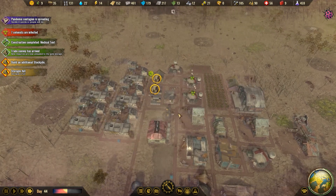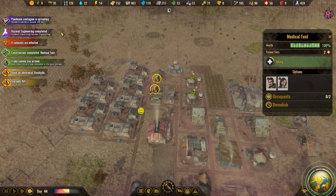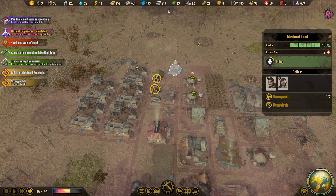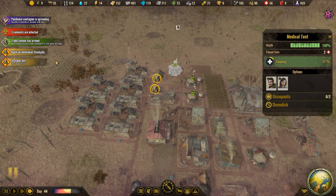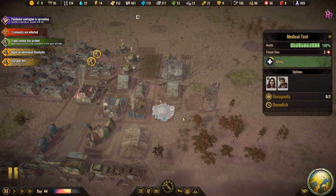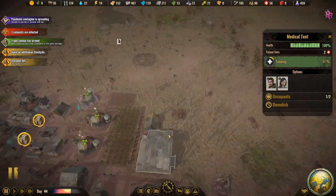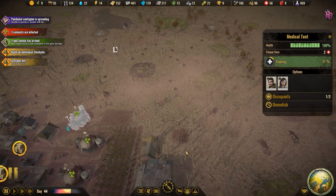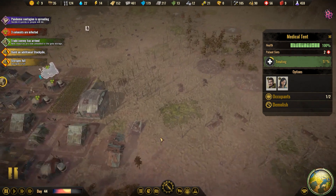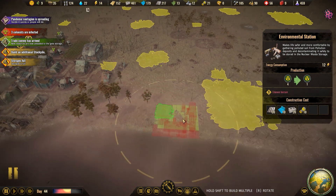Actually, it looks like we're maintaining pretty decently. They are doing pretty well. I'm still gonna leave it though — I'm not gonna take anything out. For that I want to put our hazmat engineering, environmental station — oh my gosh, look at all that!